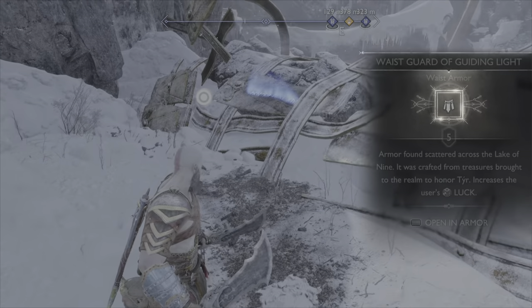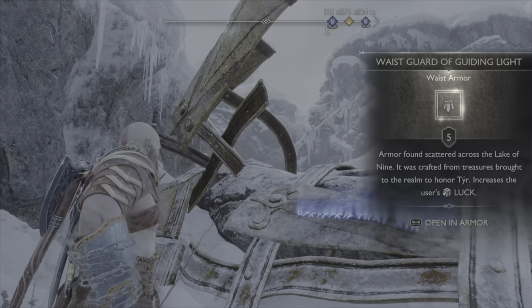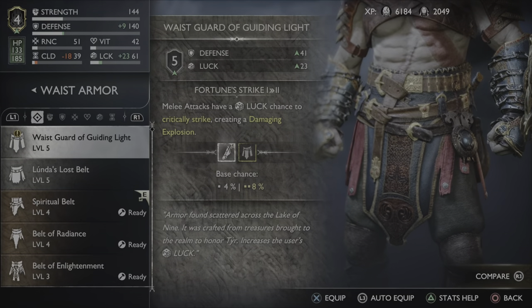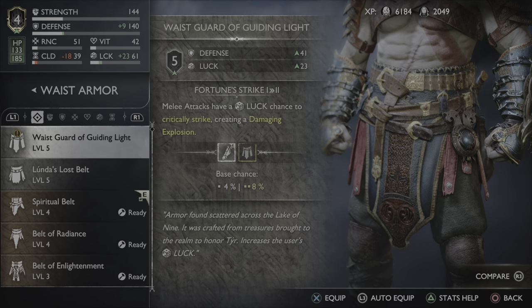Boom — just like that you have the Waist Guards of the Guiding Light. Make sure you read the emblem so you can get it in the quest line. Here it is: melee attacks have a luck chance to critical strike, creating a damage explosion. You get both of them triggering at a particular chance, which is pretty nice.